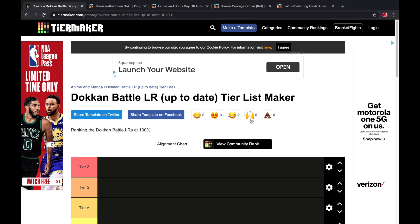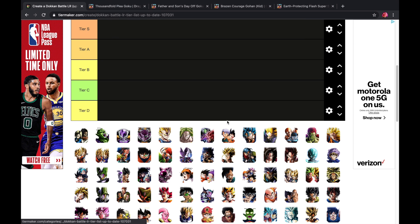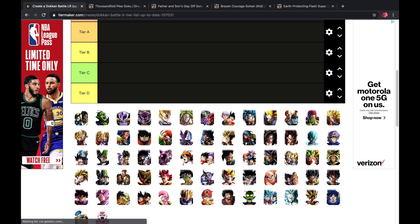Welcome back for another Dokkan Battle video. Today we're going to be making a tier list for the Dokkan LRs that were released in 2020. I did my research and made sure the cutoff begins with First Form Cell — he dropped on January 1st, 2020, so all LRs before him are not counted in this tier list. This is specifically 2020.